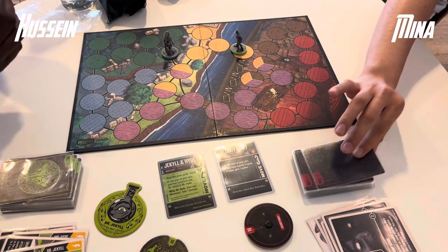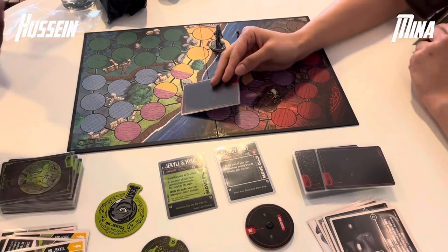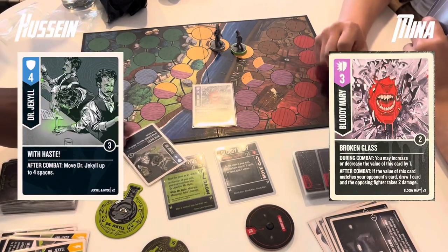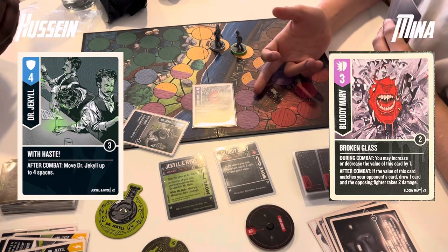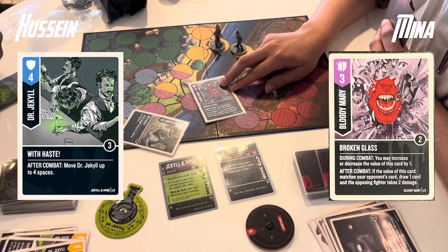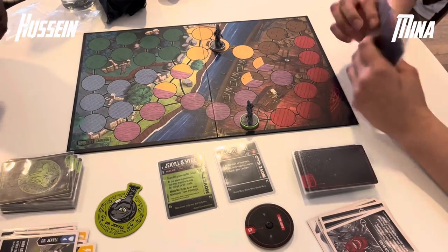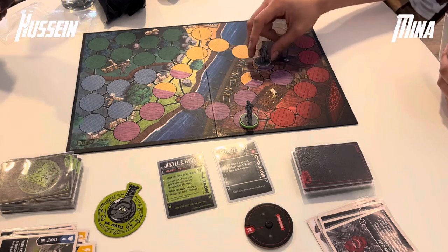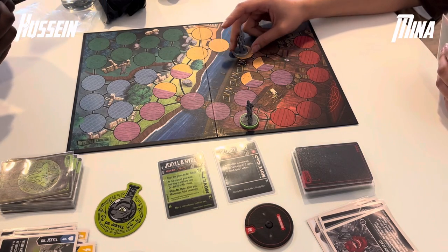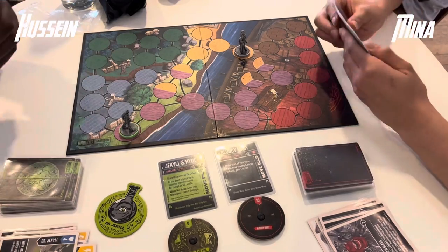Mina manages to trigger Bloody Mary so she'll have 3 actions. First action is a manoeuvre, second action puts on pressure — it's a Broken Glass into With Haste. Broken Glass allows Mina to pump it up to 4, deal 2 damage, and draw a card. But Dr. Jekyll is able to get away, so her third action is just another manoeuvre, staying reasonably within range to try and catch up.